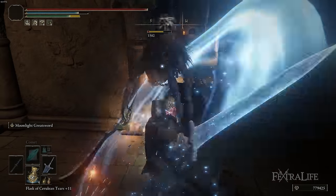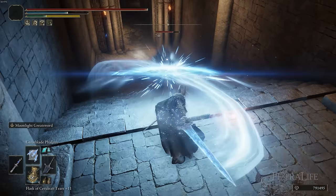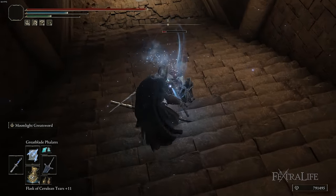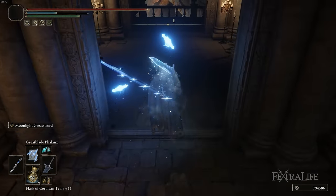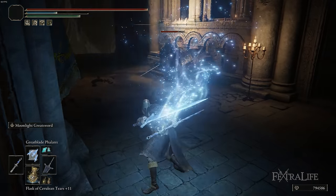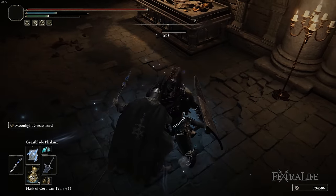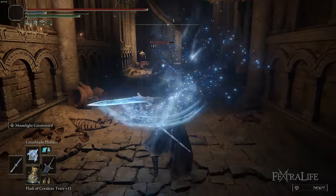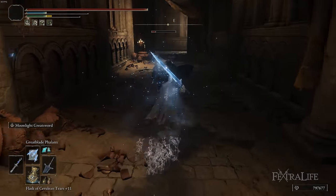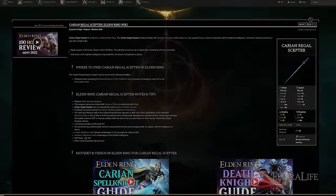One of the really good things about the R2 or charged R2 attack is the stagger damage it deals — something we talked about in the Darkmoon Spellblade video. Between the charged R2 at range and something like Carian Great Blade, you can stagger enemies almost instantaneously when the two attacks collide at the same time. You'll continue to use that going forward even if the damage starts to plateau at higher levels.